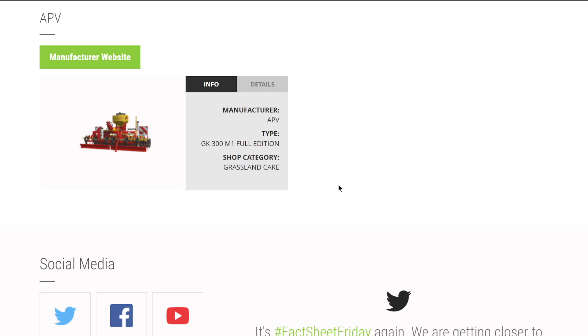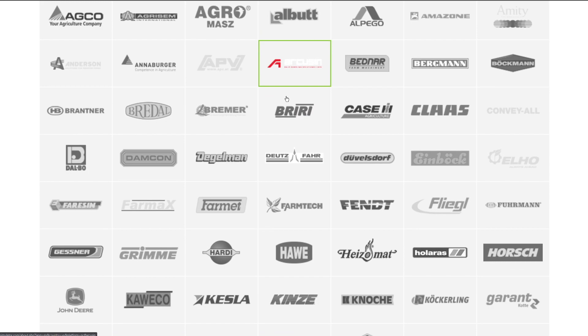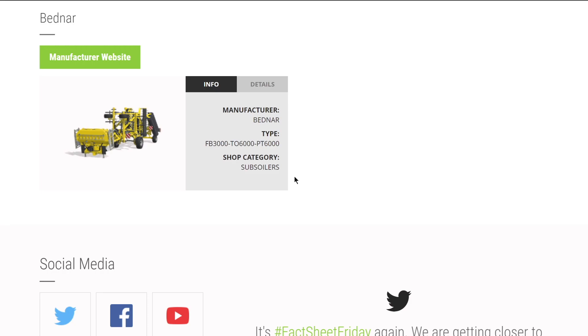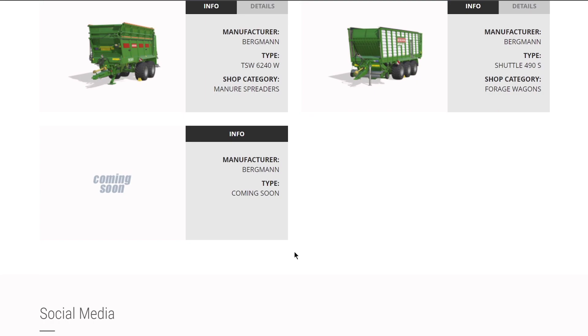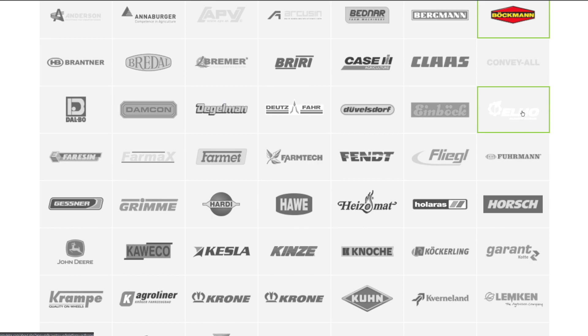The brand APV - grass-like hair, whatever that means, we'll find out soon since we're very close to release. From Arcusin we've got all their things coming: a stacker for small bales, a stacker for normal bales, and an auto loader for square bales. From Bednar, their big 6-meter subsoiler is it from them. Brand Bergmann is almost full - we've got a trailer, auger wagon, manure spreader, and forage wagon, with more to come.